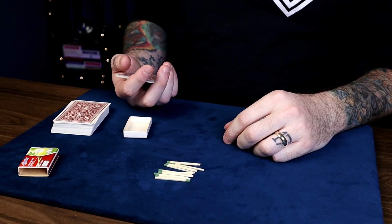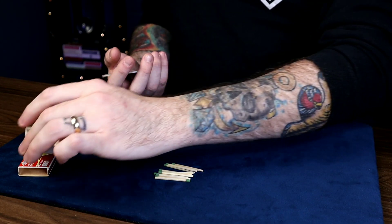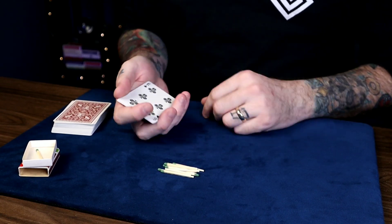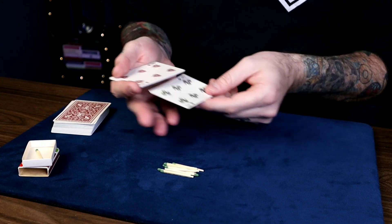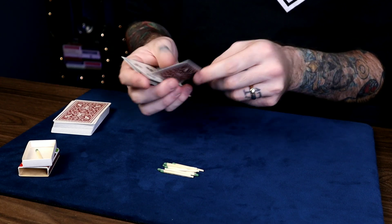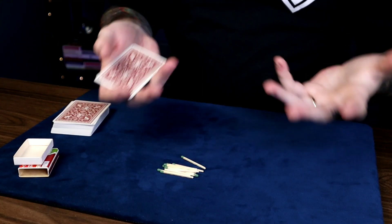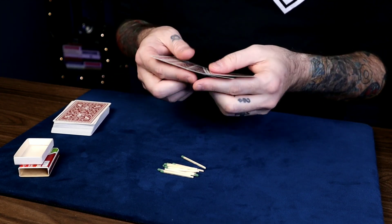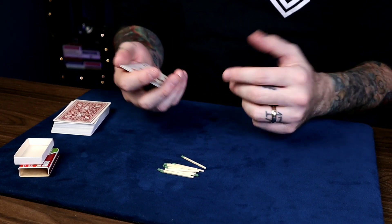If they do one match, that'll leave you with 10 matches. So you have 10 matches — do the same thing, but this time face up. 11 was face down, 10 is face up. So count 1, 2, 3, 4, 5, 6, 7, 8, 9, and 10. To recap: 10 and 11 are the same counting method. 11 is the larger number so it's face down, 10 is the smaller number so it's face up. That's all you've got to remember for that.